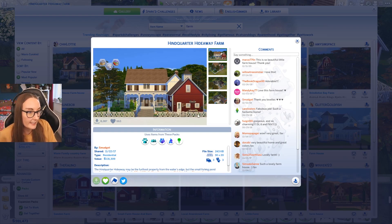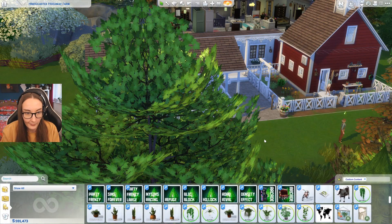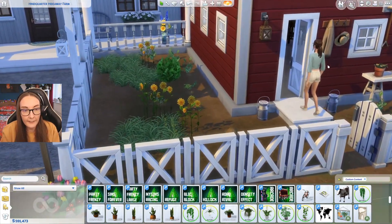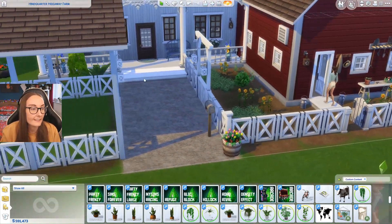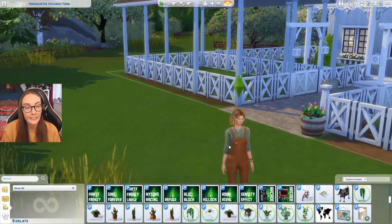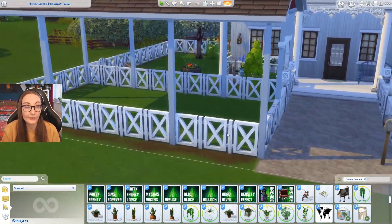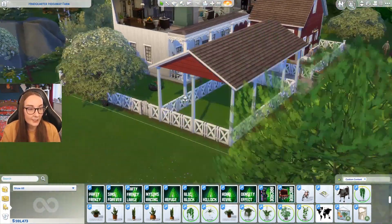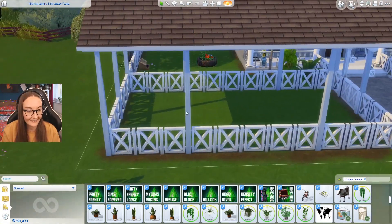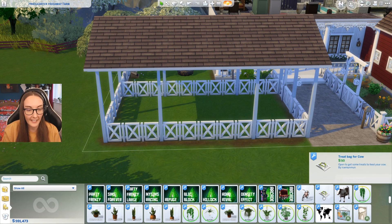I downloaded the Hindquarter Hideaway farm off the gallery by Smudgett — it's really adorable — and placed it down in Brindleton Bay. I'm married to Alice in this save, and I feel like we can live the cottagecore gay lifestyle on a farm that we all deserve. I also created a little shed over here to put my cows in.